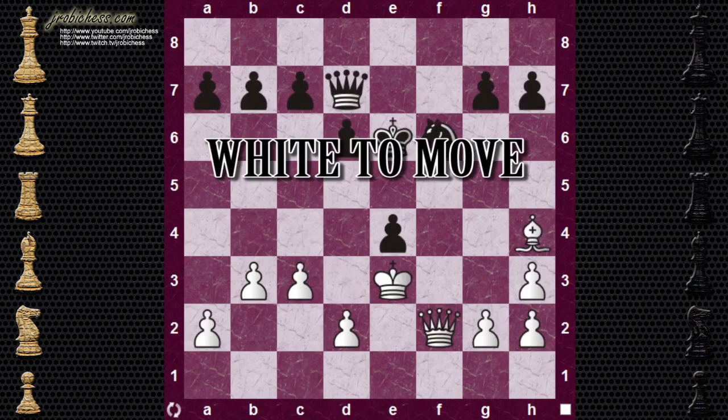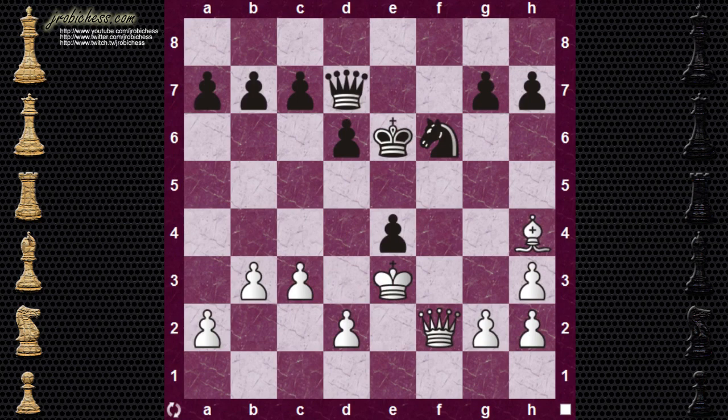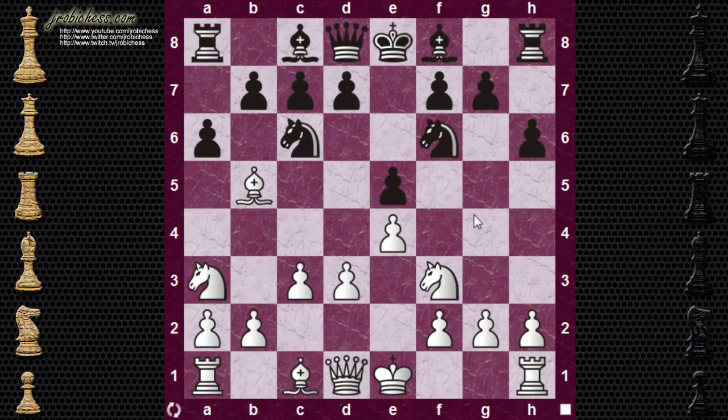Next position — once again we've got a position where you can strip the defender and win some material. This happens to be a bishop one as well. Bishop takes knight on F6. Pawn's hanging. Once the pawn falls, we've got a very workable position for white, a pawn up in the game. The next one is a very similar theme: bishop takes on C6, pawn's hanging, pawn drops, and you've got a workable position as white.